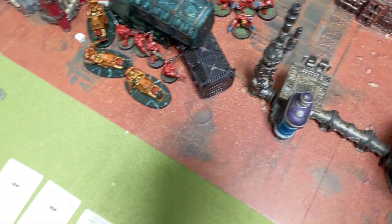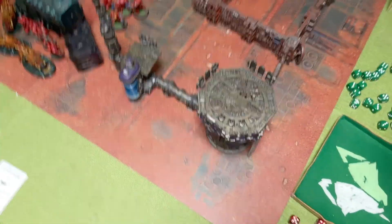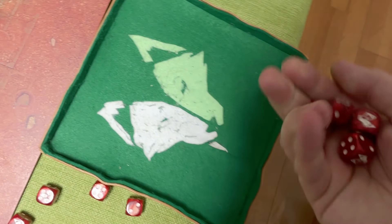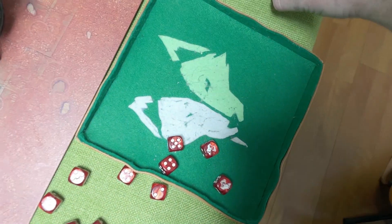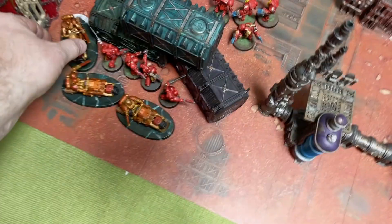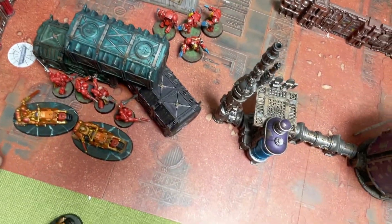Pistols into combat first - four shots. Both sides are now in the Assault Doctrine, giving plus one attack and plus one damage. Hitting on threes - they're now AP minus two, four-up saves with Armour of Contempt. We kill the Biker and put one down to three wounds.